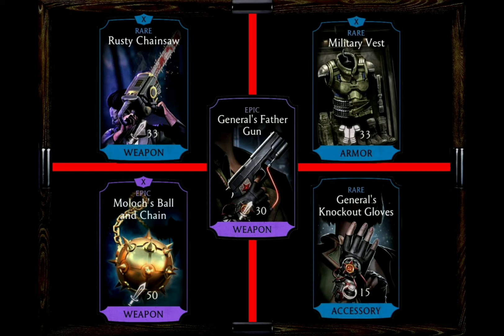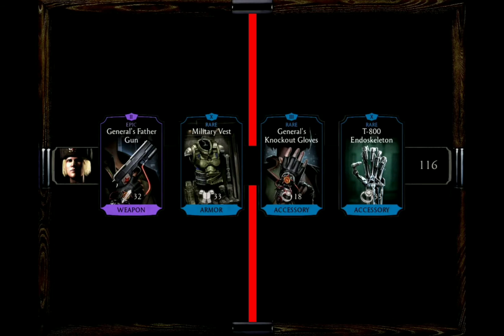When it comes to the favorite loadout at the moment, I would go with her Brutality Gear, as well as the Military West and the T-800 Endoskeleton to boost her health even more, as well as reducing the power costs of Special 2 by 50%.